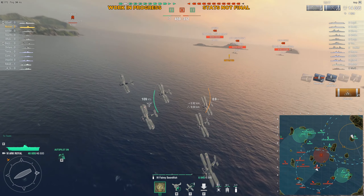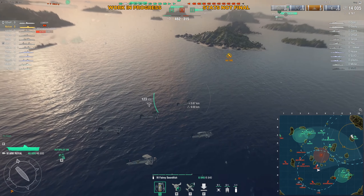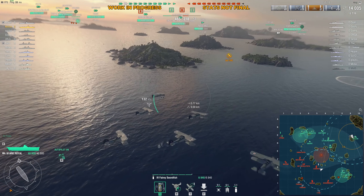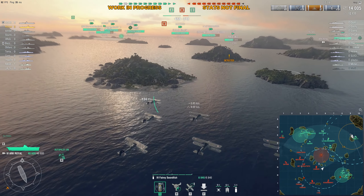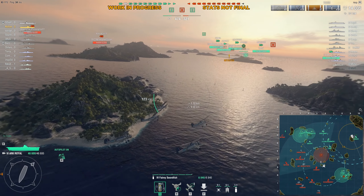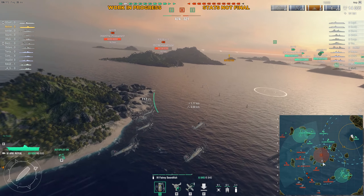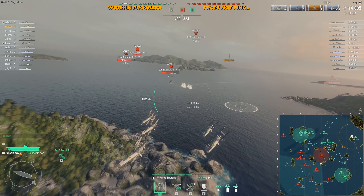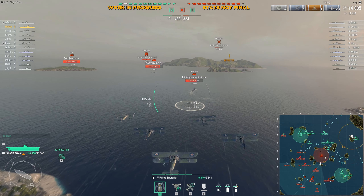8k in one run against a Leander. This is a tier 4 Swordfish, and it has sort of a hybrid dive bomb, carpet bomb mechanic. The bombs drop faster, and there are 36 of them — so good luck dodging it.